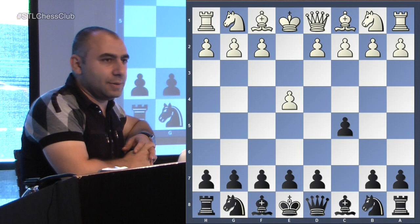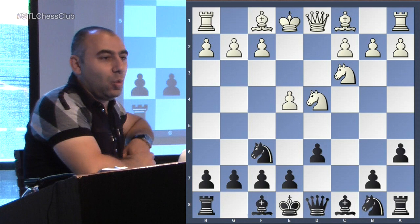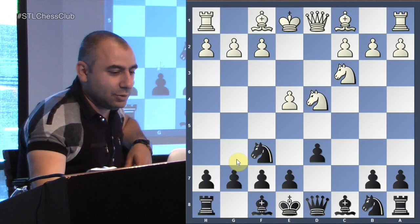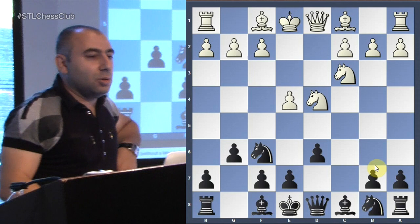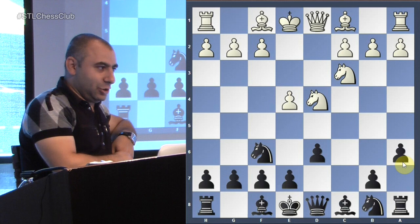This was a great opening choice. We have knight f3, d6, knight f6, a6 — what's the name of this system? We know the opening is called Sicilian Defense, but what's the name of this specific system? If you play g6 that's a different system — the Dragon. This one that Sam played is the Najdorf — a very sharp line.